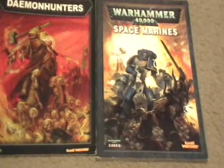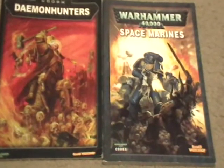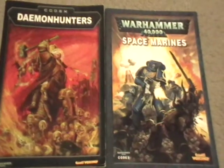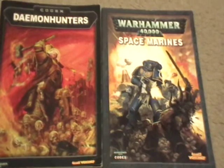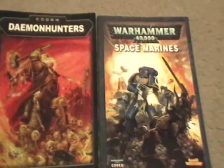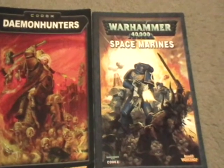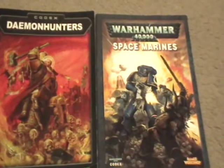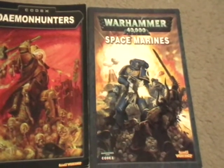Up next is custodian guard on jet bikes. We don't have jet bikes in the Imperium anymore as squads, so we'd use a regular Space Marine bike squad to represent them — just convert it up obviously. Armor wise, the riders have the same armor as the custodian guard with the guardian spears do: the same golden armor type of design, same helmet with the red top knot on it.